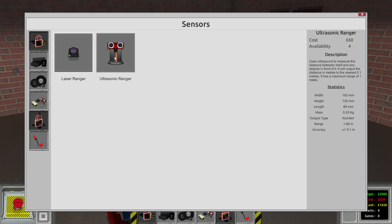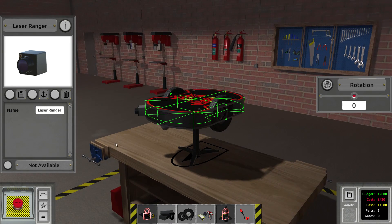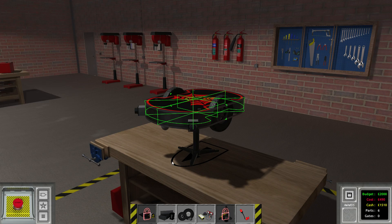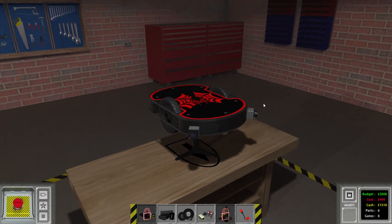The next thing I want to add is a couple of sensors. We now have these ultrasonic rangers, which are less accurate and also with less range. But for this purpose, I found the laser rangers to be more useful. We're going to add one right there, and of course another one on the other side. I already prepared all of the snap lines, so you don't have to watch that.